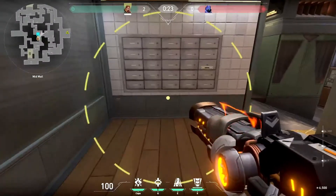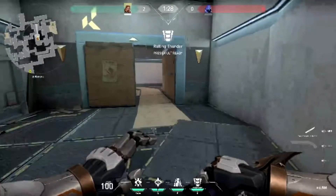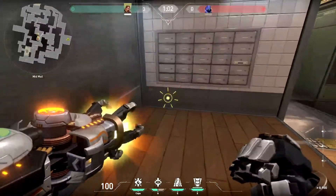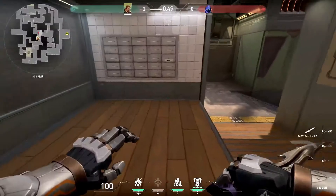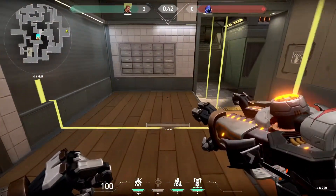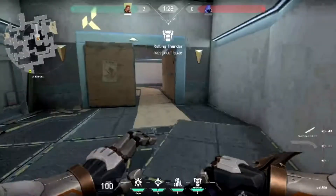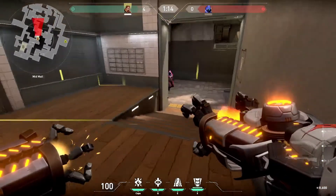Breach's next ability is Flashpoint — fires a flash charge into a wall that flashes on the opposite side. His next ability is Fault Line — creates a concussive quake in a straight line in front of Breach that disorients enemies' aim and travels through walls. His ultimate is Rolling Thunder — fires a powerful seismic charge that travels through walls, dazes enemies, and knocks them upwards.